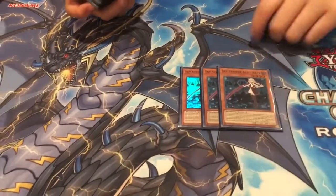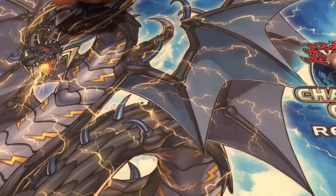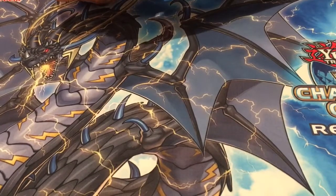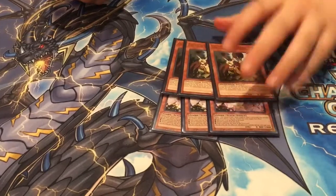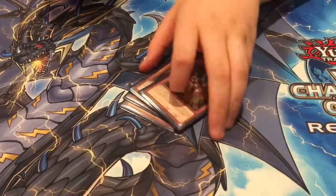For the monsters: 3 Ray — standard. 3 Ash, and 3 Droll for monster hand traps.